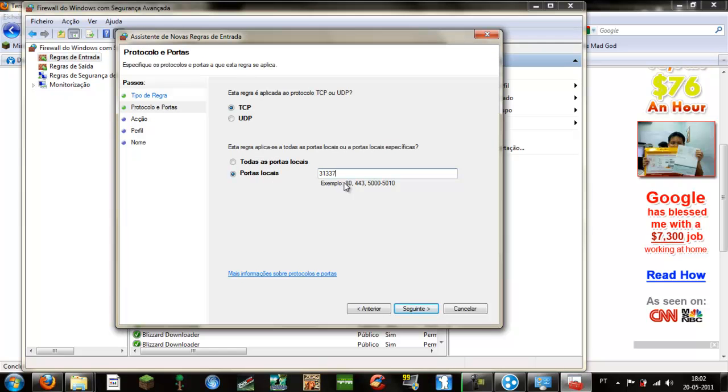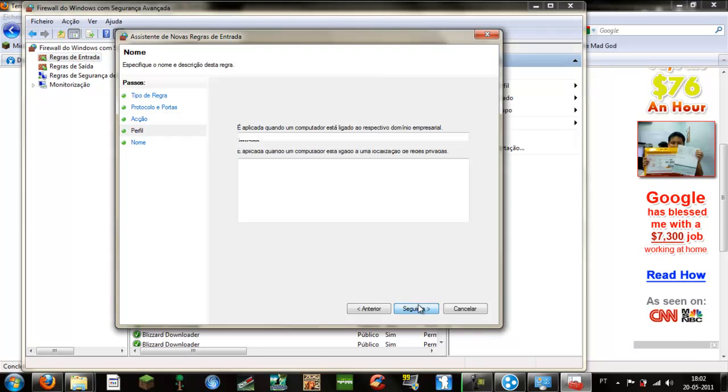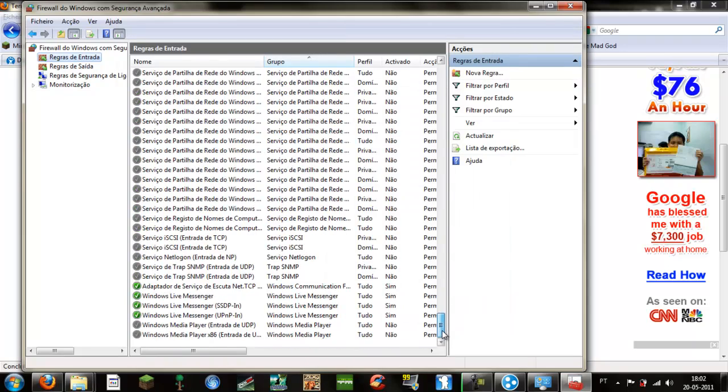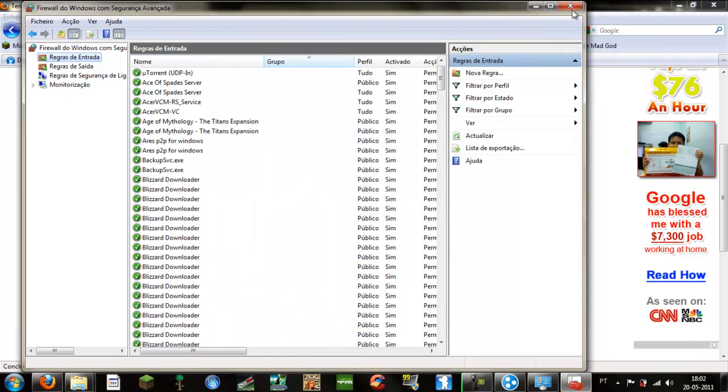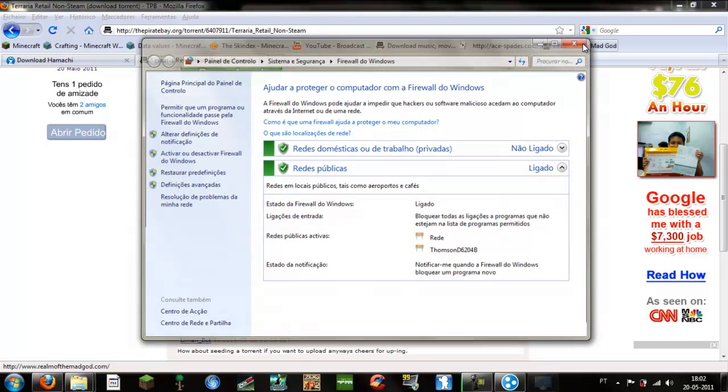You have to forward port 31337, so put 31337. Click Next. Select Allow Connection. Give it a name — 'Terraria'. Then finish. I already have my Terraria network with all these ports forwarded. Then close the firewall.